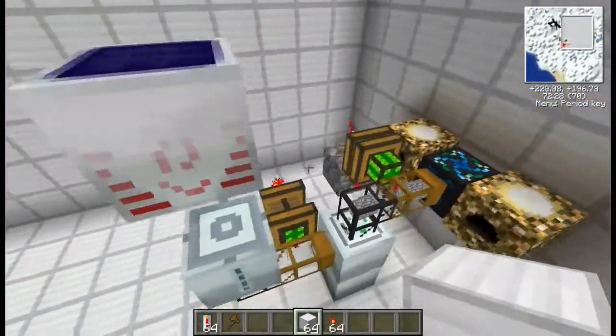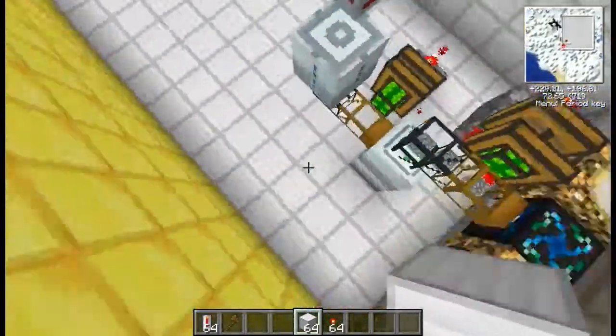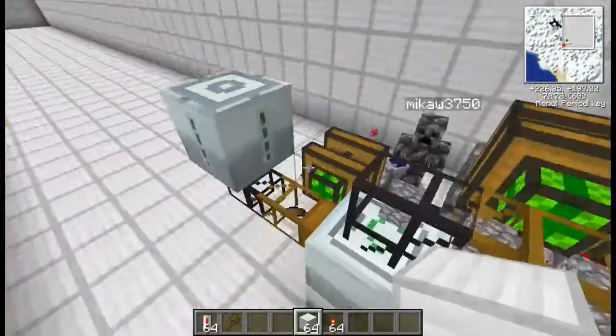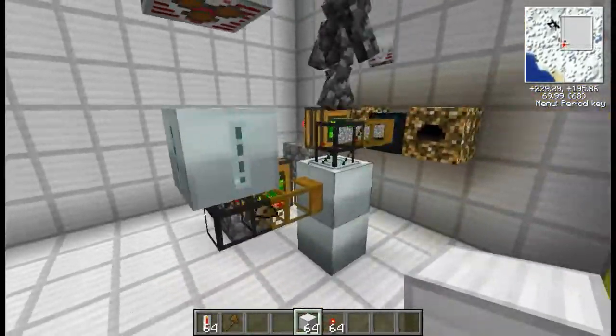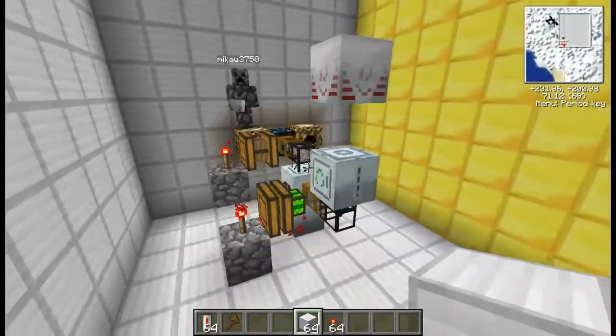Today I'll be showing you guys how to make an automatic recycler going into a mass fabricator making UU matter, and using the UU matter however you want. Today I have Mikkel with me. Hello everyone. He will be like my assistant, and he will explain how this machine works.